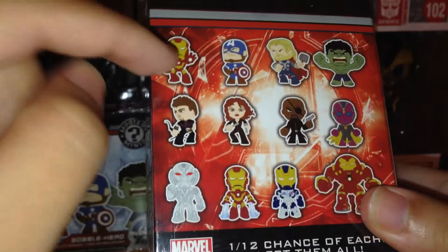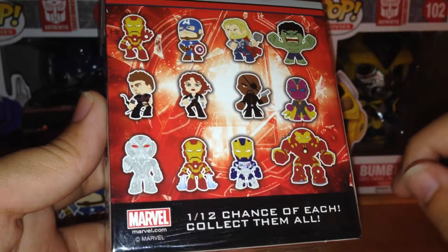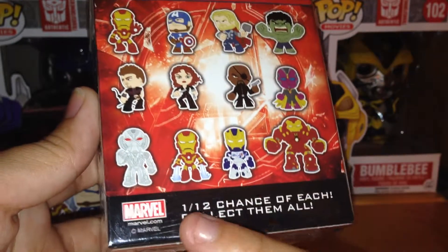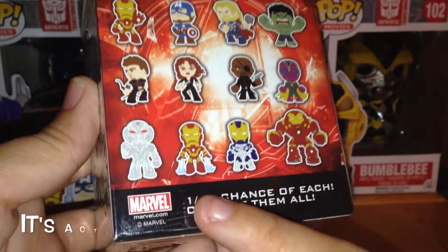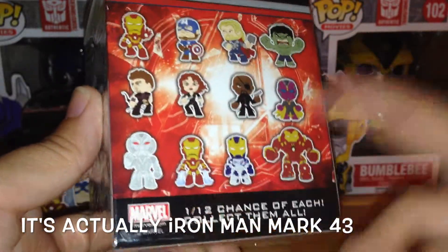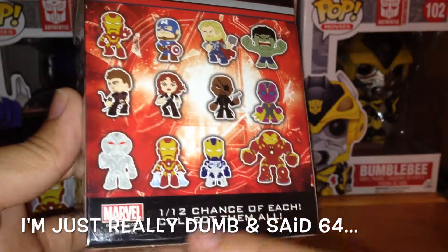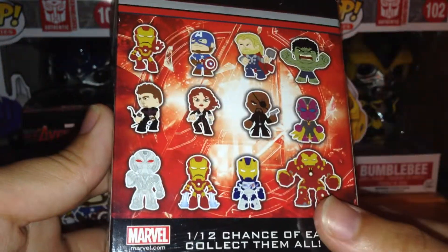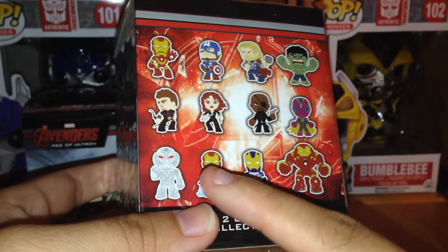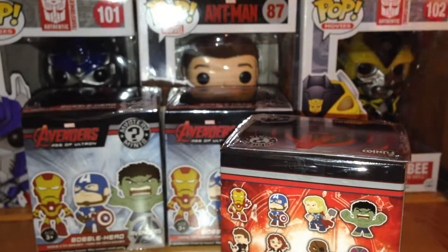The different characters you can get are Iron Man, Captain America, Thor, Hulk, Hawkeye, Black Widow, Nick Fury, Vision, Ultron, two different types of Iron Man — I think that's the Mark 64 — and Hulkbuster. I'd love to get a Hulkbuster, Ultron, Iron Man, Thor, or Captain America. I don't really want Hulk.